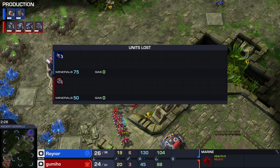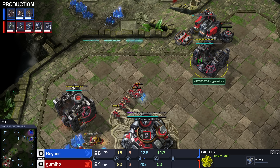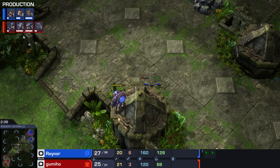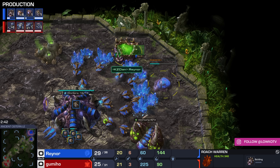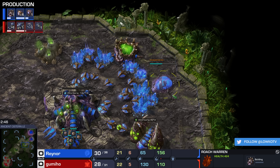It's a single SCV down, plus a little bit of lost mining — honestly not the end of the world for Gumi. But this is one of those early game starts where Raynor is just trying to show him who's boss, and Gumi is not falling for it. Raynor doesn't go for Zergling speed; instead, he decides to drop down a Roach Warren as well.